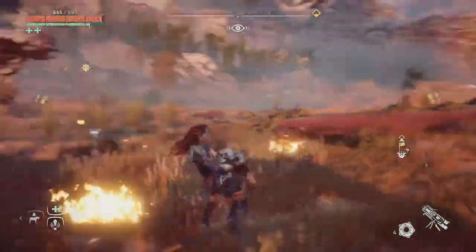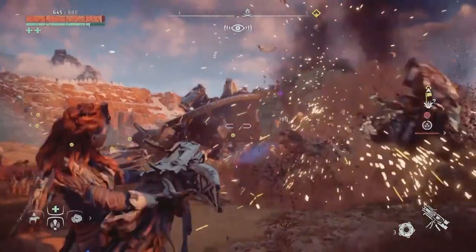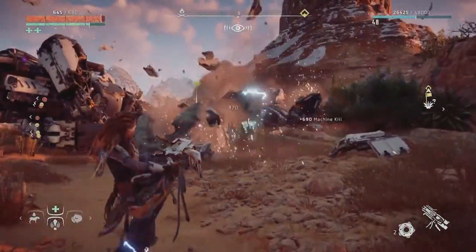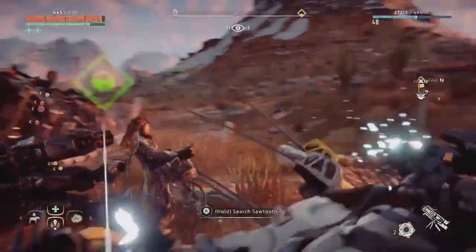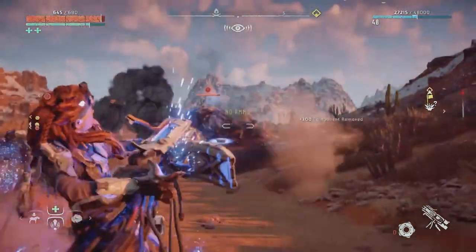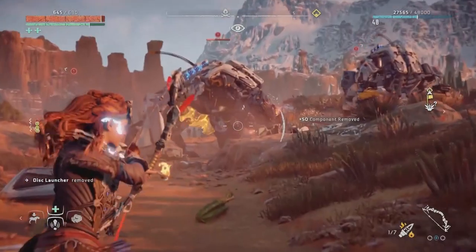As you make your way through Horizon Zero Dawn, you're bound to come across an assortment of different outfits for sale by various merchants that roam the lands of the New World. One particular outfit is hidden away and will require you to find several different power cells to unlock it. In this video, we'll go over how to complete the Ancient Armory quest, find all the power cells, and unlock the Shieldweaver armor in Horizon Zero Dawn.